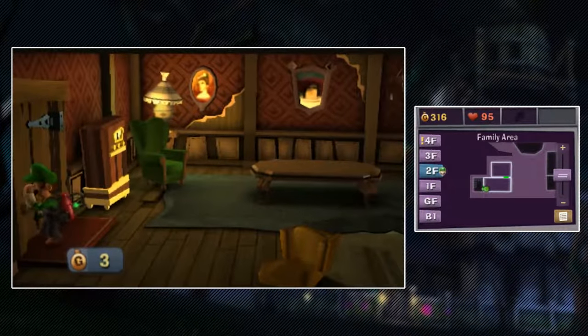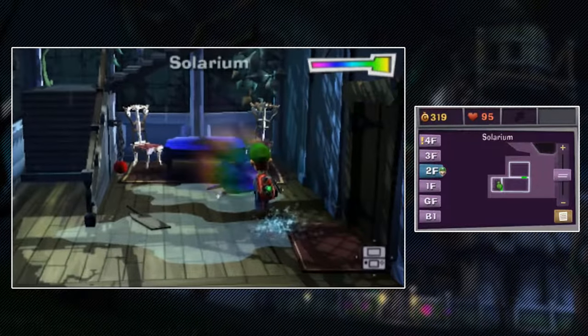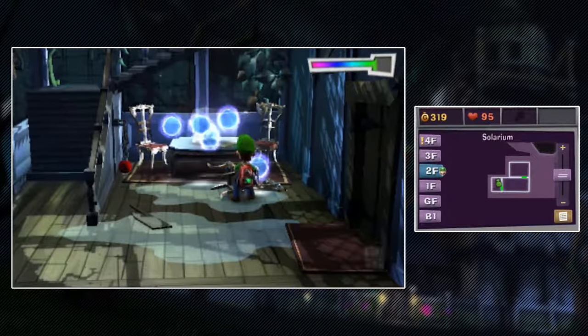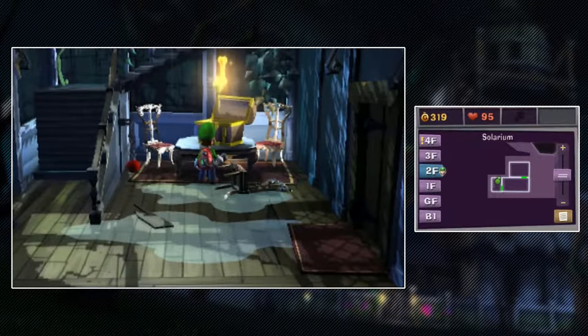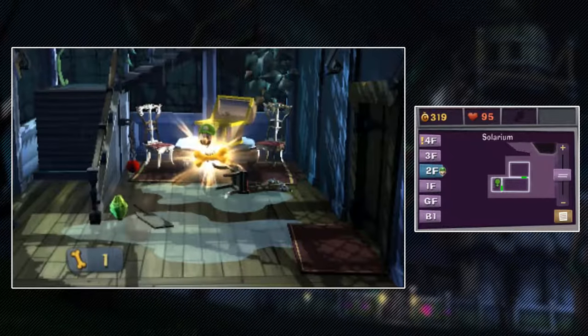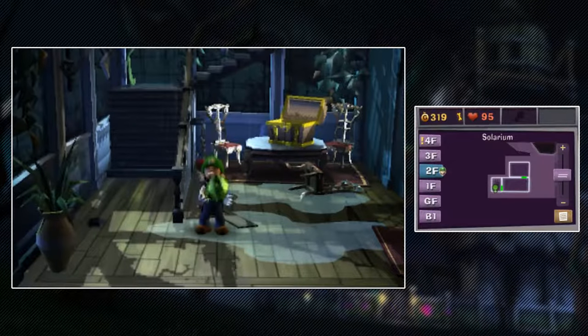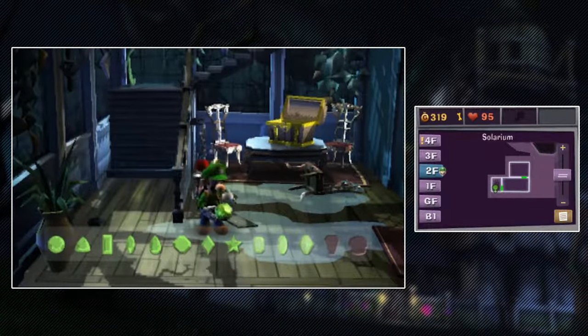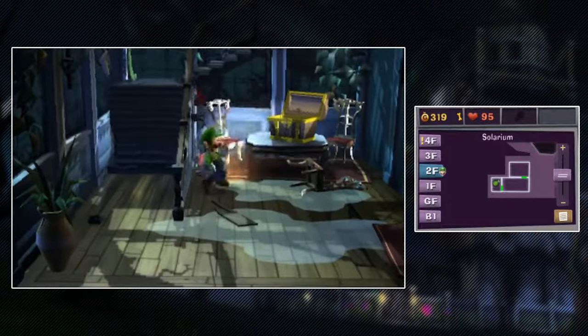Now we need to go out into the solarium, which is actually where the next gem is. Interact with it to get a gold bone and the gem - apparently that can happen. And we've only got two more gems left. I'm happy with that.